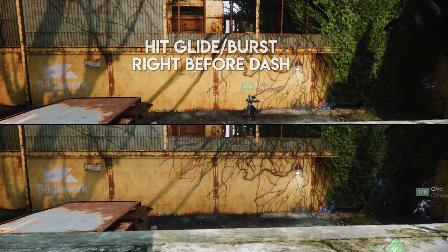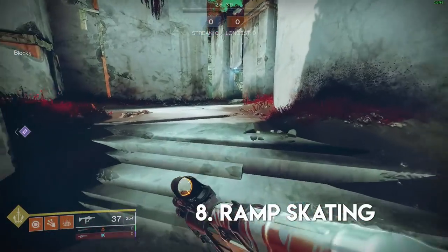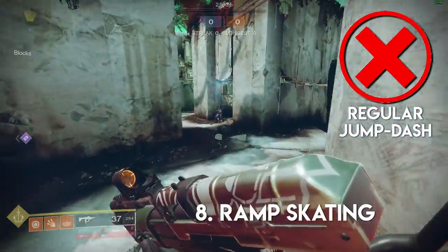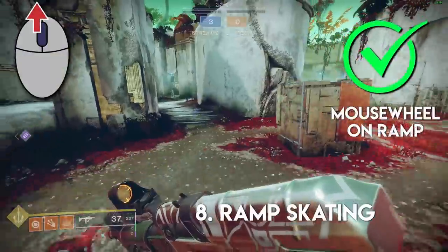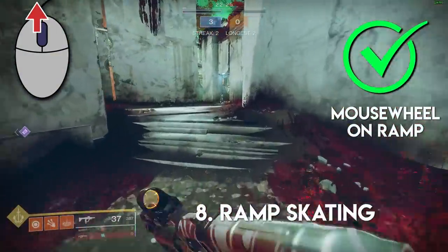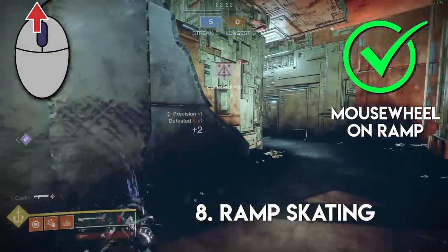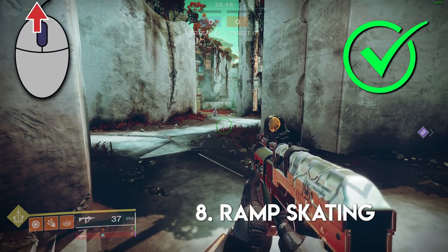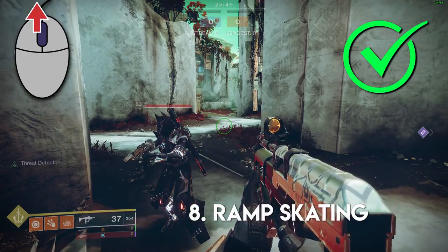Number eight. Speaking of warlock movement — sorry to my console folks — but on PC if you bind your jump to your mouse wheel, you can zoom all of your glide activations off a ramp and send yourself launching. This can be good for closing the gap, disengaging, or just for fun. For my controller family, please let others know in the comments if you've found a method for this.